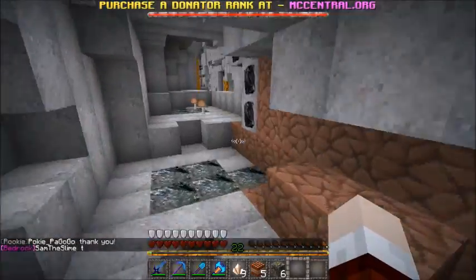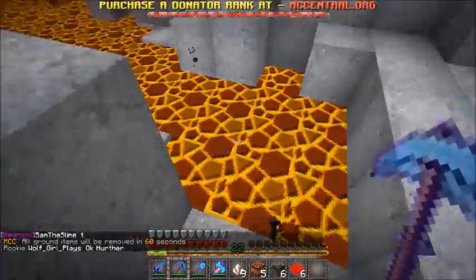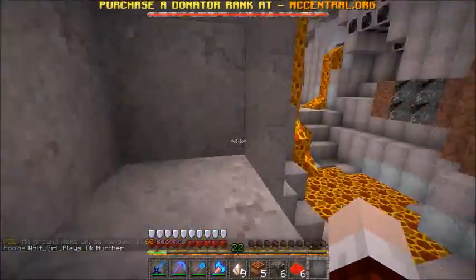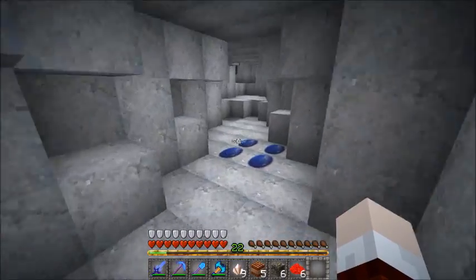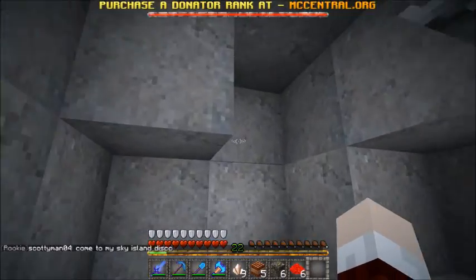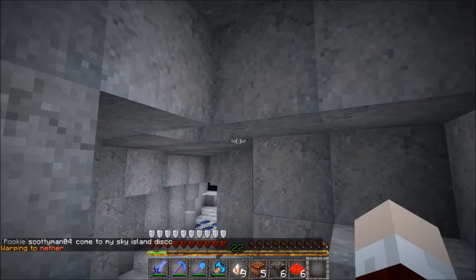Got 12 diamonds now — that's another diamond block. There's really nothing else in this ravine except for redstone and useless stuff. Got some lapis right there. I only set my home here for the diamonds. It's a warp, just lagging a little bit.